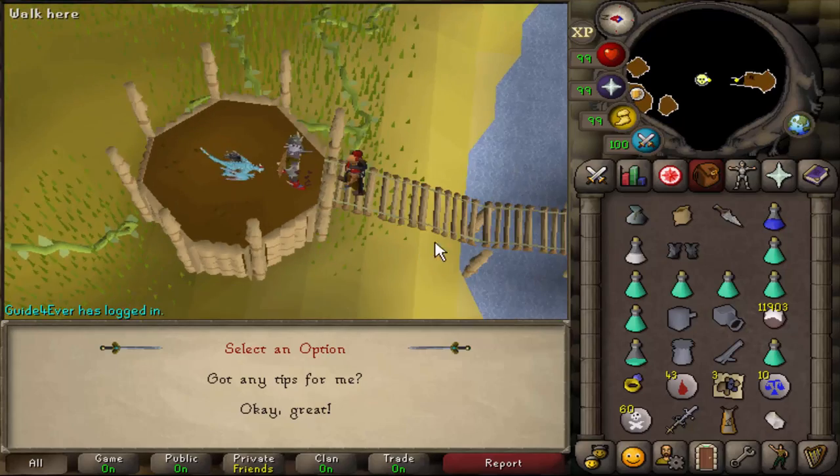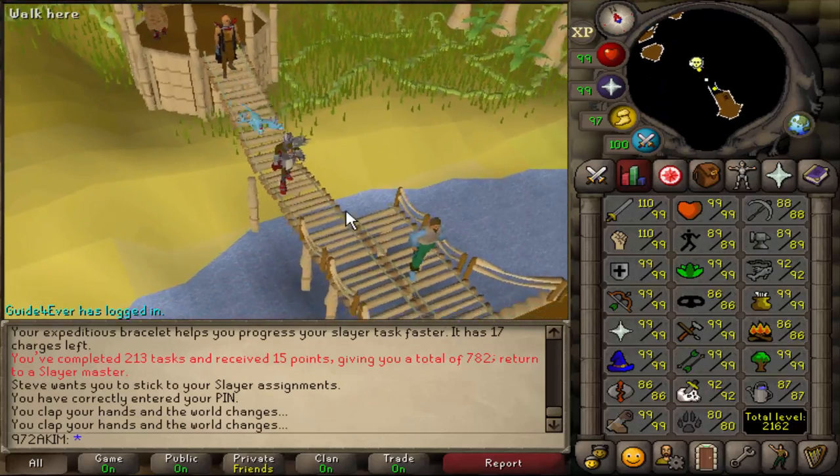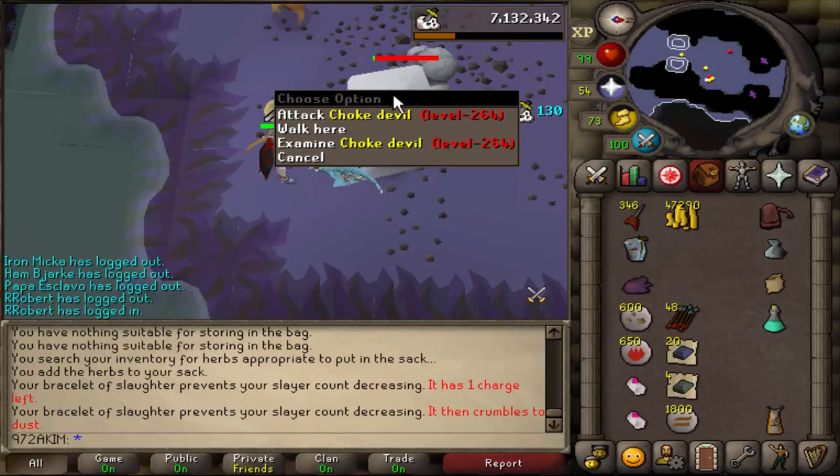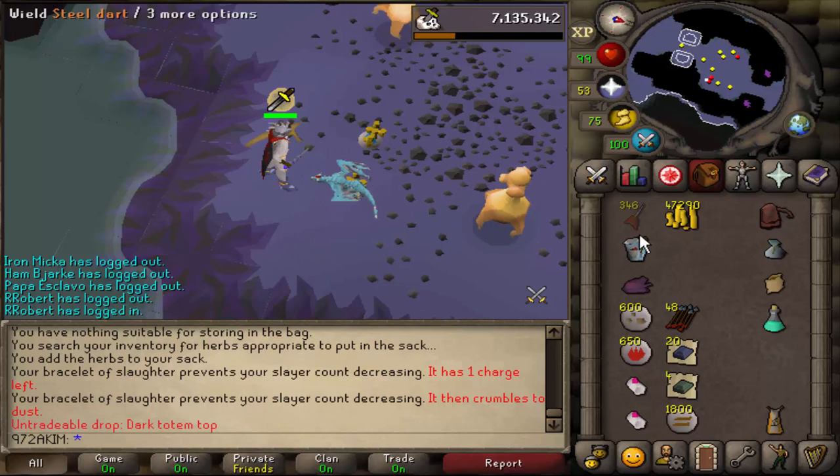The first task is now Dust Devils, which is one of the best tasks to get, so it'll get us close to 93 Slayer. Let's get started! Another superior, and we get just a dark totem piece — that's fine.